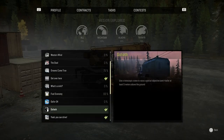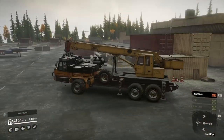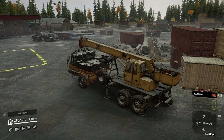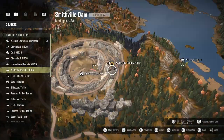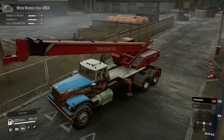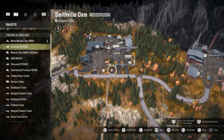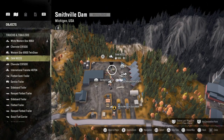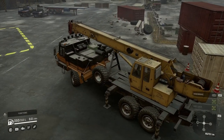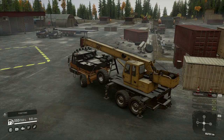That's the only trailer that seems liftable with the cranes — all the coil tube semi-trailers are too heavy. First thing you want to do is get a truck with a crane. I chose this Dan, but there are other options. I've also got a crane on this Western Star. The red cranes are on American trucks and the yellow ones are on Russian trucks. I preferred the Dan over the Western Star because I can put a double motor winch on it.